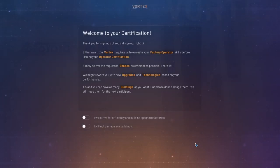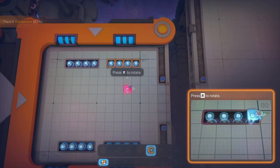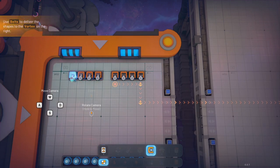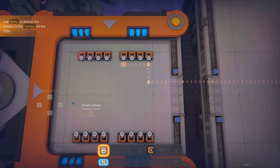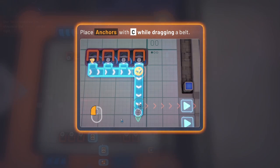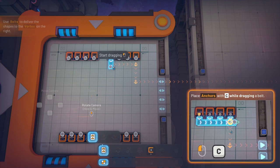Let's go into the vortex — the vortex of shapes. There's a little agreement here that you're not going to make spaghetti factories and you won't damage any buildings. Spaghetti is very possible though. You can rotate your stuff, and these are essentially how you get your materials out of the menu. Now they want us to build lines to come out — this is how you move your belts around.